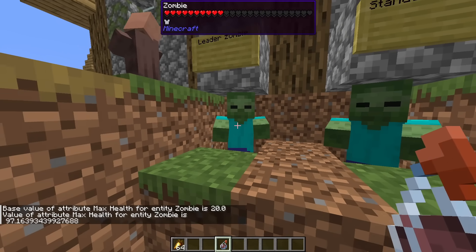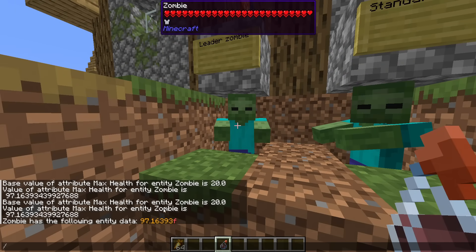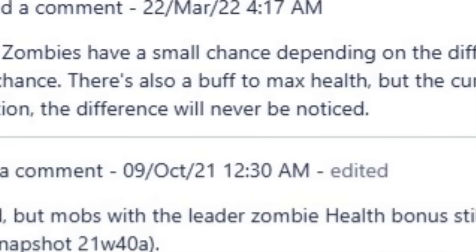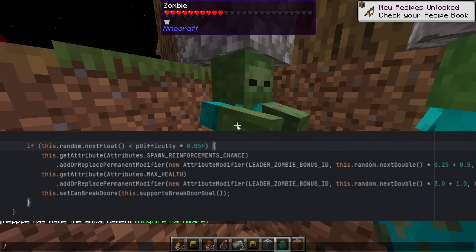So unless you're splashing them with an instant damage potion, their HP is just 20. I don't know what Mojang was cooking here, and Mojang just said that's not a bug, that's a feature. So leader zombies are only technically stronger. The chance of spawning them is 5% times the special multiplier.